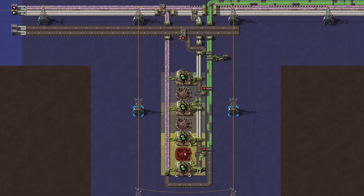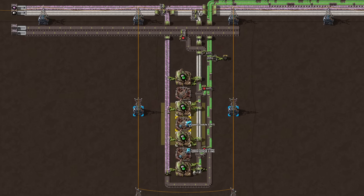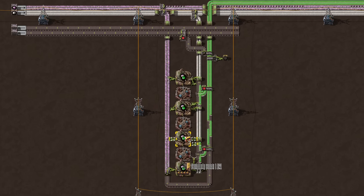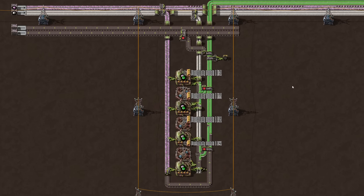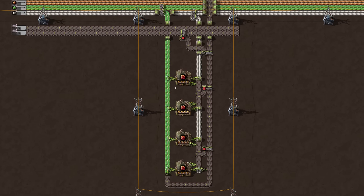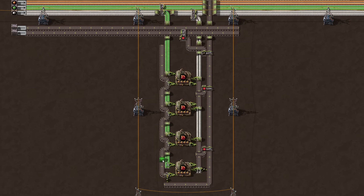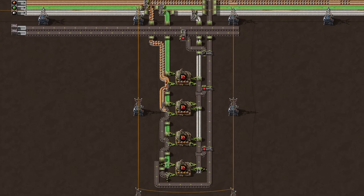I intentionally left three tiles of free space between the biochambers for beacons. Since Space Age, only having one or two beacons is very powerful because of the distribution efficiency. We also have to make a blueprint for items that require two ingredients plus nutrients — for example, bioflux. We could use belt weaving with express belts, but I like to use a turbo belt for each ingredient. The new belt also requires an inserter at the end to remove possible spoilage. Let's put items from the main bus on this new belt and then we are already done with this blueprint.